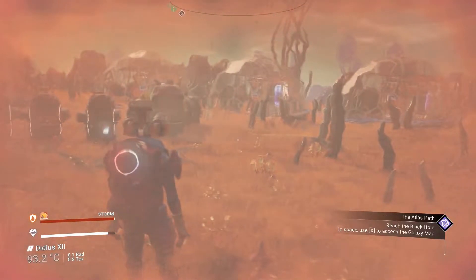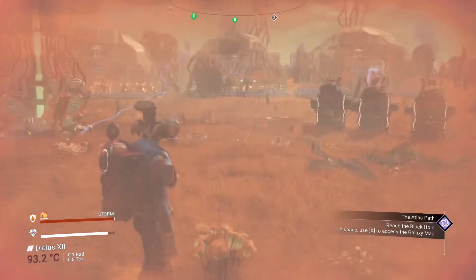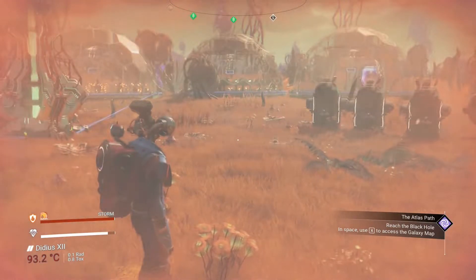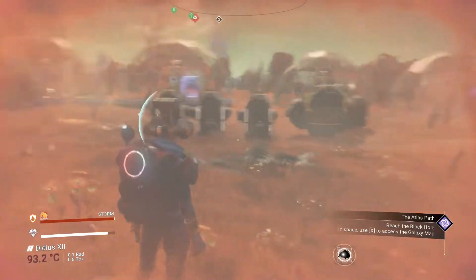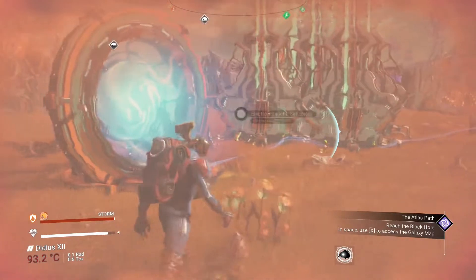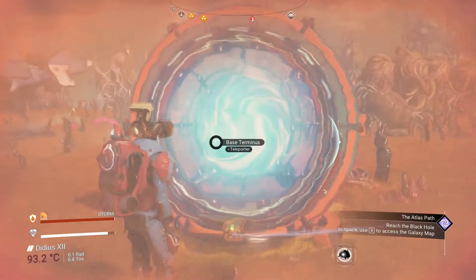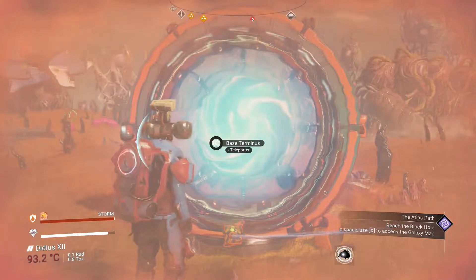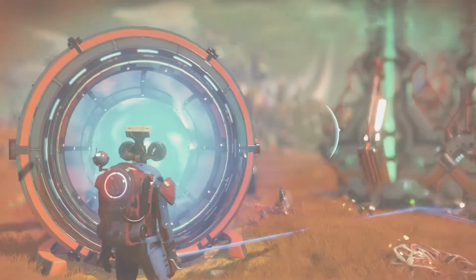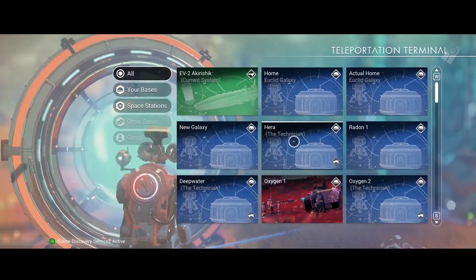We're going to head back to my base and I'll collect some minerals and things like that, and we'll start making the most expensive items in the game — expensive items for selling, that is, apart from freighters. You can buy freighters that are more expensive than these items, but these items will help you purchase the same. Let's go back to base.